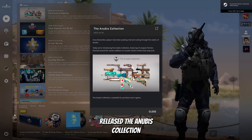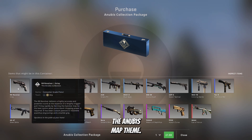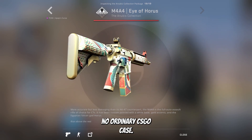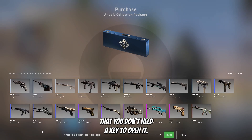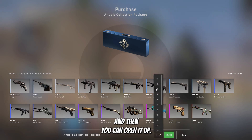As of last night, Valve released the Anubis Collection 2 for CSGO with a whole load of new weapon skins based around the Anubis map theme. There are definitely some very nice skins included, but this is no ordinary CSGO case. For starters, it's been released in a special way like the old cobblestone cases — you do not need a key to open it. Instead, all you need to purchase is the case itself and then you can open it up.